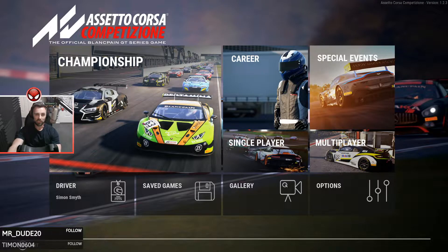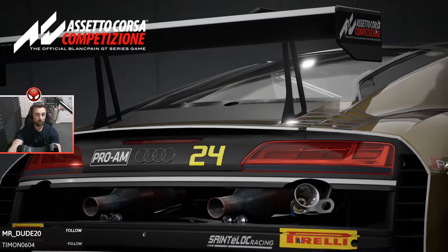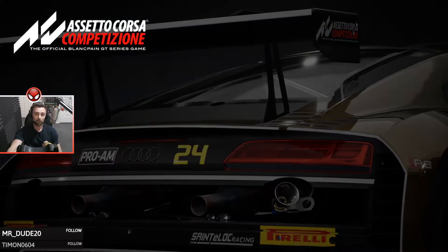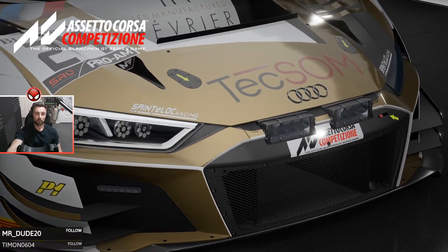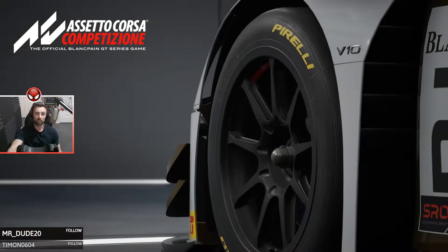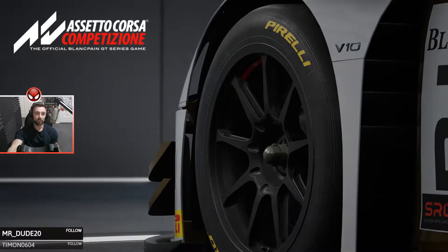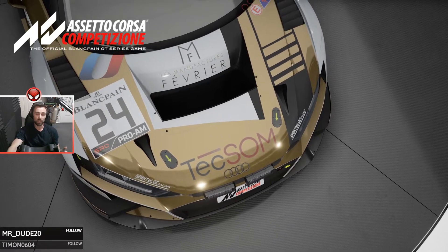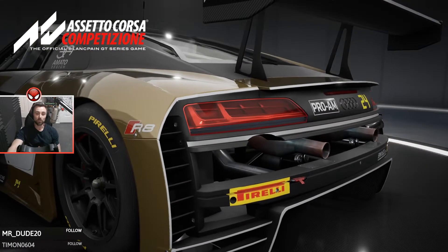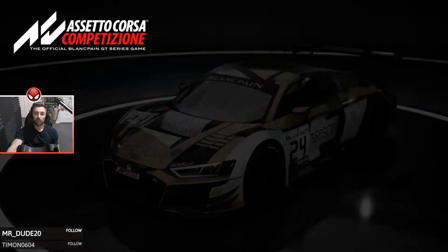Hello boys and girls and welcome to a little Assetto Corsa Competizione series where we're going to take a look at the career mode in ACC. If you're one that likes the single player aspect of racing games, or you didn't know that ACC offers a career mode, come along for a ride. I'll be doing a few videos on the career mode so let's get into it. The first part involves you doing three test sessions in a Lamborghini at Monza - a dry session, followed by a wet session, then a night session, to see where you place against the different difficulty settings. You can adjust what assists are allowed so it's pretty accommodating for all levels. After the test sessions you get to choose your car and even get to create your own team name and your co-drivers. I think that's a nice touch so let's get started.